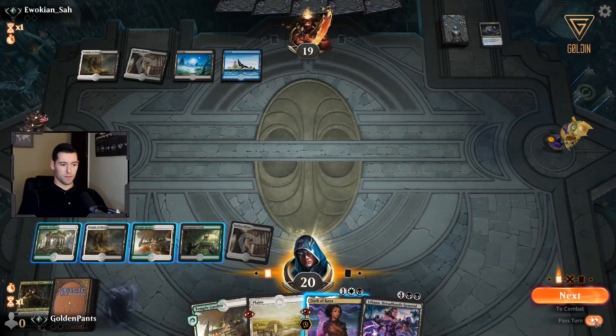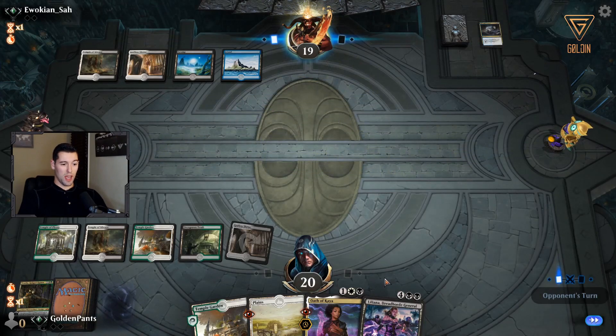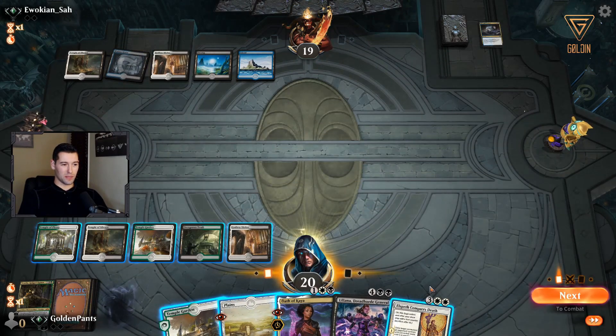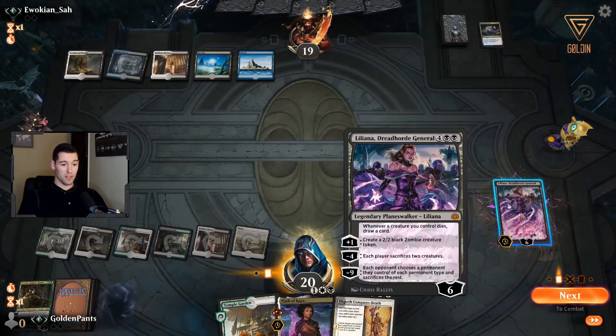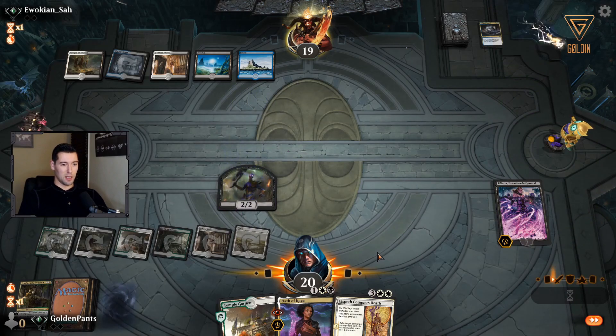We continue to draw land but we did at least get the Liliana. So far we're not doing anything our deck is supposed to do, or really anything at all. What are the chances he doesn't have a counter? Okay, he doesn't have a counter — I'll take it. He probably has like a D-Spark or Murder Snow.